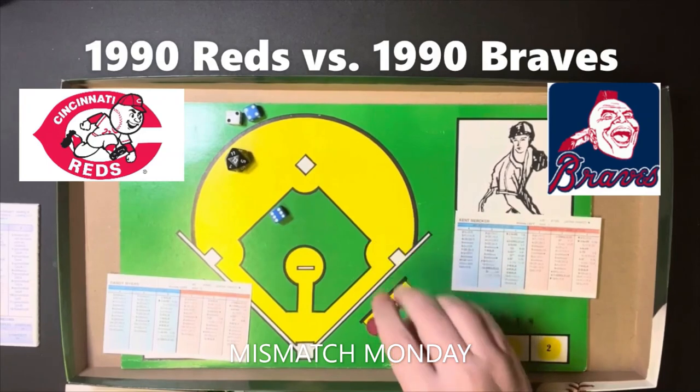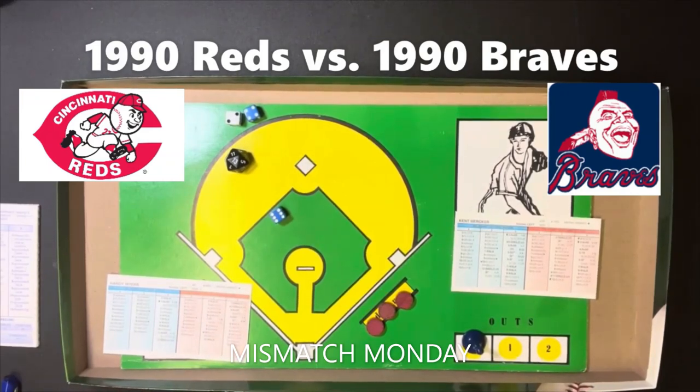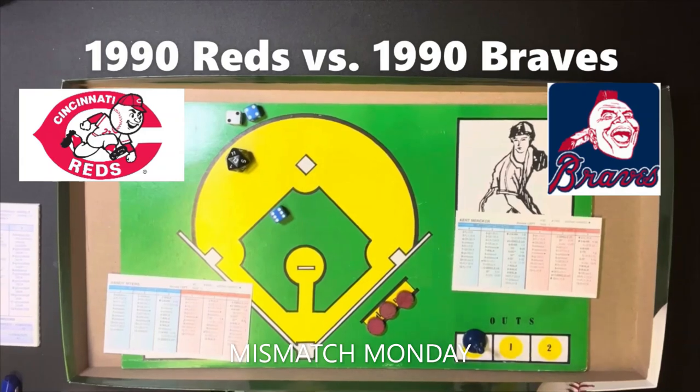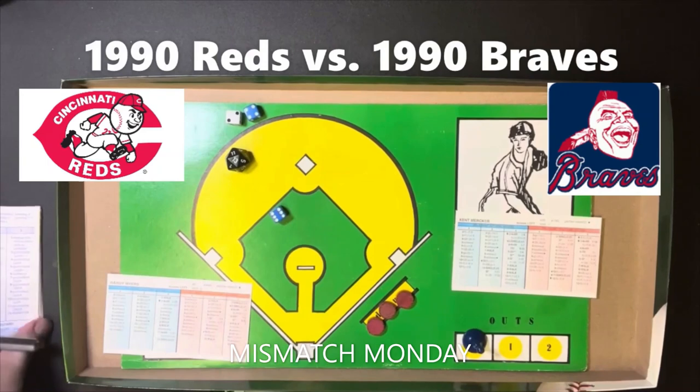Recap going into the ninth: the Reds lead 6-1. The Braves got one run in the first and have done absolutely nothing since. Top of the ninth — Randy Myers is scheduled to bat for the Reds, so they pinch hit Mariano Duncan, who hit .306 in 1990. Duncan gets a 6-8 — a walk. Eric Davis gets a 6-6 as a righty — line out to shortstop, one away. Billy Hatcher gets a 6-9 — ground ball to Blauser, who is 3-E-29; roll of 18 — double play. No runs come in for the Reds.